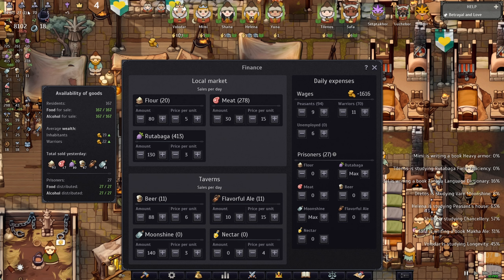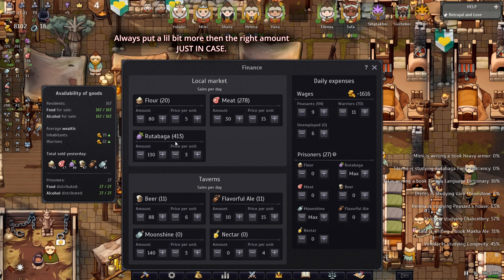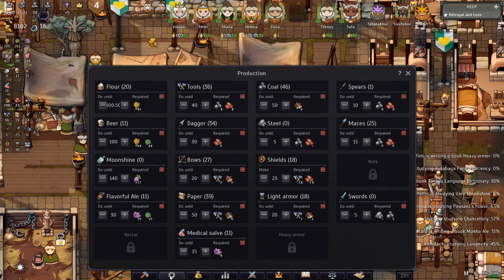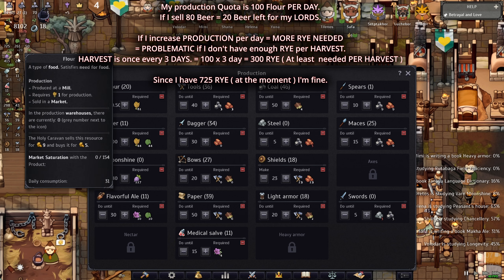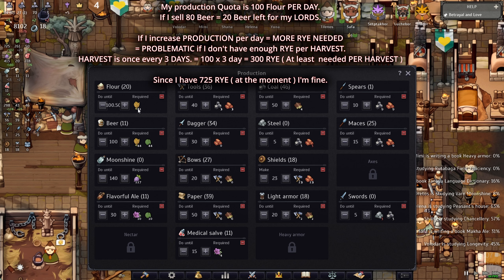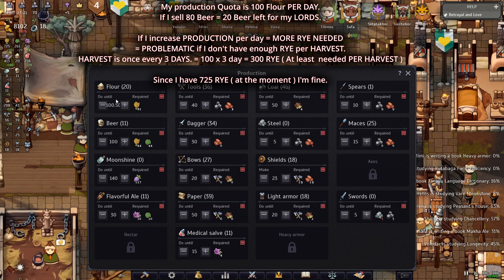I have 80 flour to confirm that 70 warriors will be able to buy flour. You might say: what if peasants buy flour instead of rutabaga? That's an issue — that's why I can go higher. But if I sell 100 flour, I'll be out in production. In the production menu I choose 100% productivity, which costs me 81 rye — since I already have 20 in the warehouse I'll spend 81 rye to produce 80 more flour for a total quota of 100.